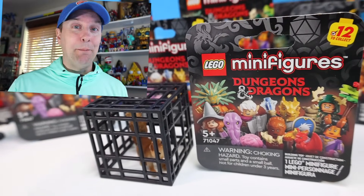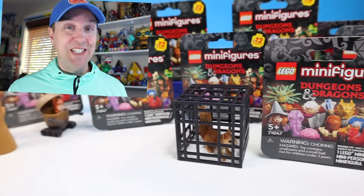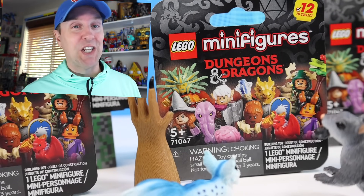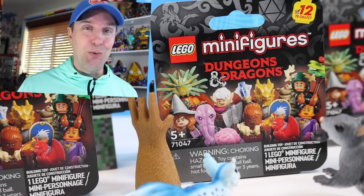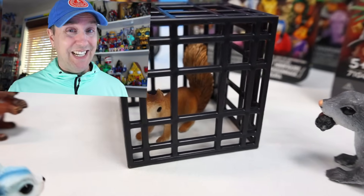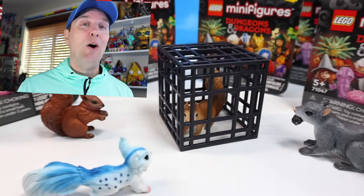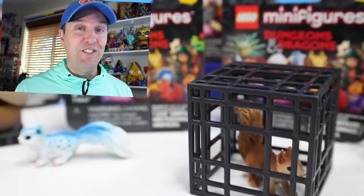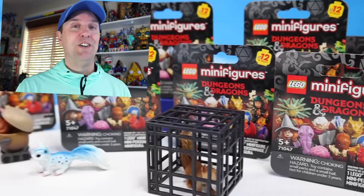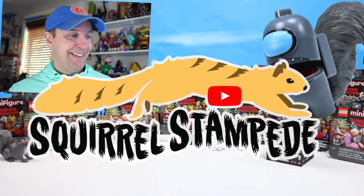On the table today at Squirrel Stampede, something kind of spooky: the Lego Minifigures Dungeons and Dragons themed series. We've got 12 minifigures to collect, all dungeons and dragonized. The real problem is we've got a squirrel trapped in a dungeon — Landry Squirrel is stuck in a dungeon and we've got to get him out. We'll consult all 12 minifigures on how to do that. Follow along as we hopefully pull a full collection.